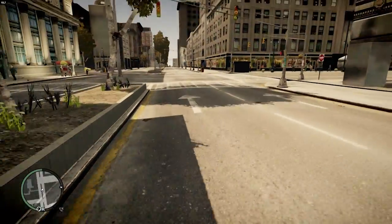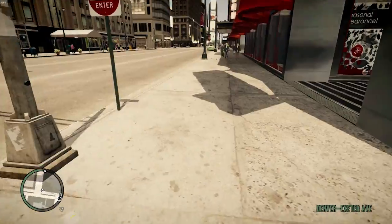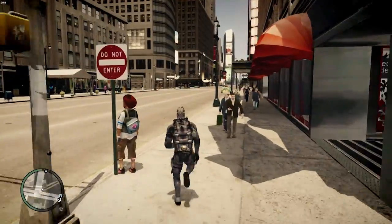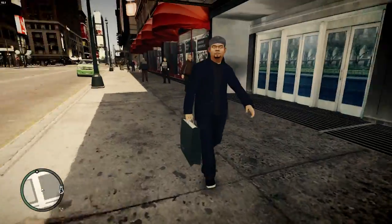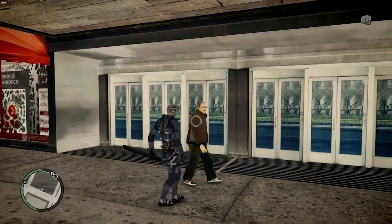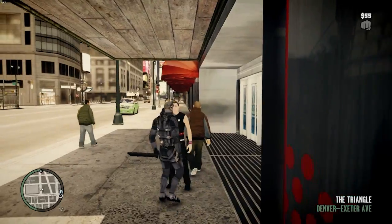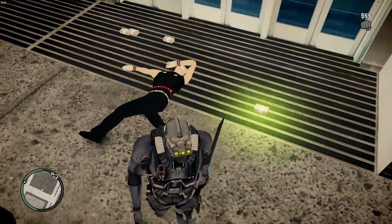The first-person mod also applies to your character on foot, so you can run around and it's like Skyrim, Oblivion, or Mirror's Edge. There's a little glitchiness because my character has the trident goggles on his forehead, which get in the way when running. With the killer techniques pack, I can go up to this guy — it's easier if someone's standing still.